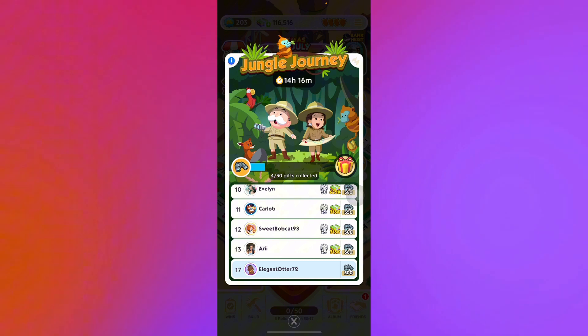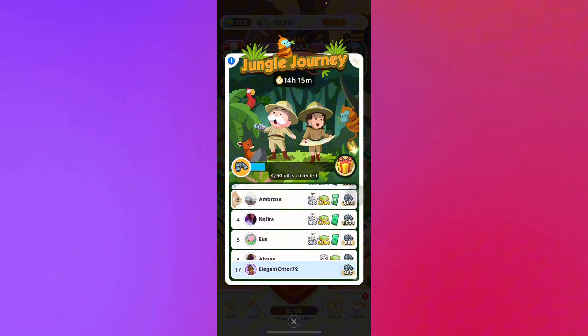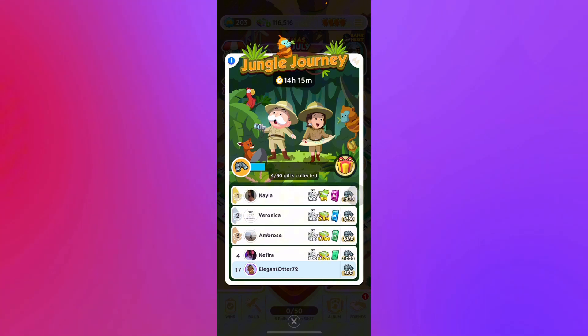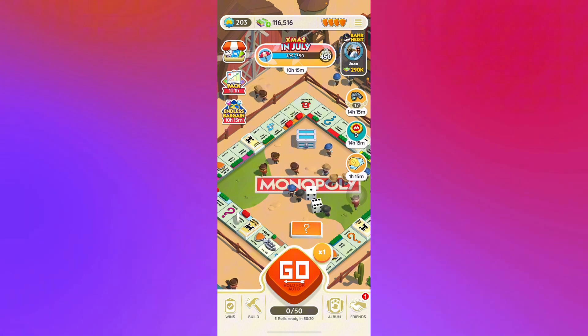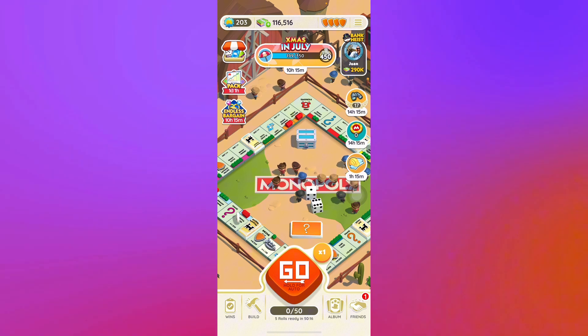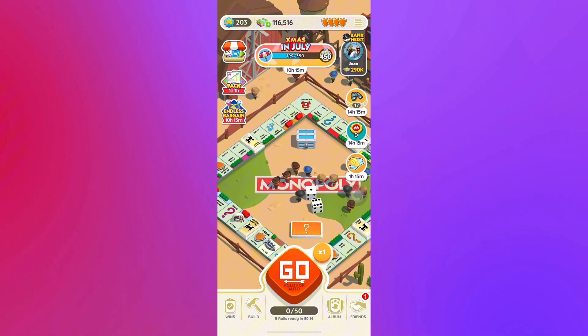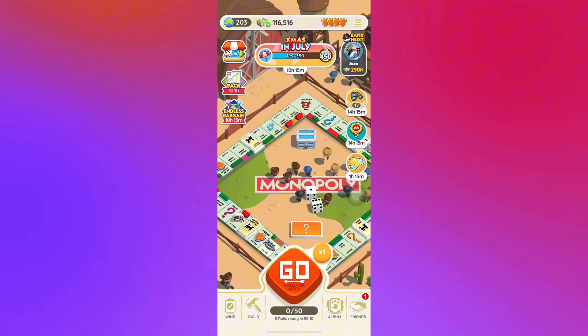As you move up through the ranks, you will see rewards such as cash and dice. Once you reach the top five, you get special rewards like 1.25 million and more. By just doing these simple things you can earn your way through the tournament ranks and win some great rewards. That's just how you win tournaments in Monopoly Go — please subscribe and thank you for watching.